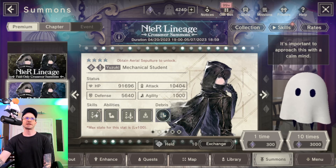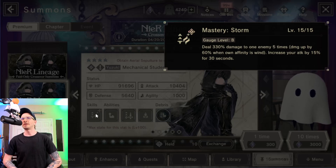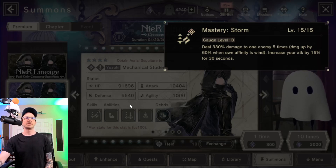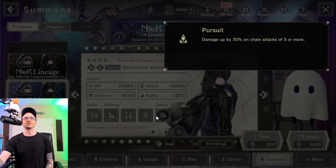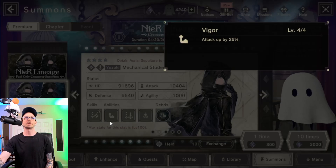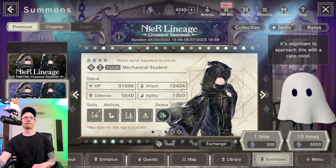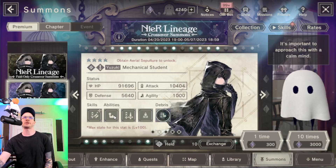It gets an extra multiplier for wielding wind, but it's still good in any element. 330 is still good — it's 5 hits. And if you can get the third awakening, the pursuit also doesn't care what element. But of course he is built for wind. Tempest Drive is nice, and Vigor is powerful for these top tier DPS units.